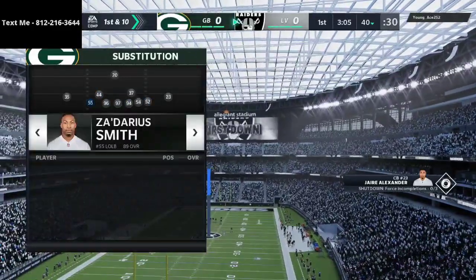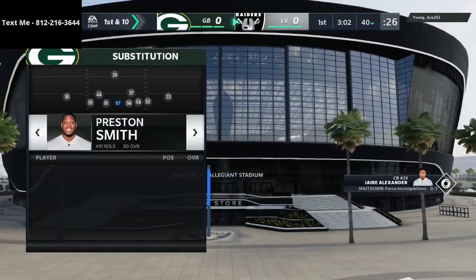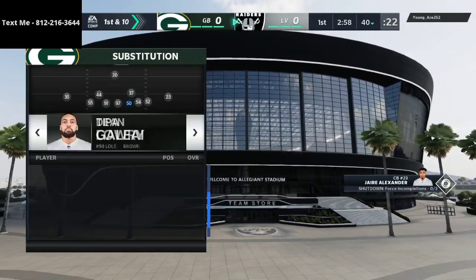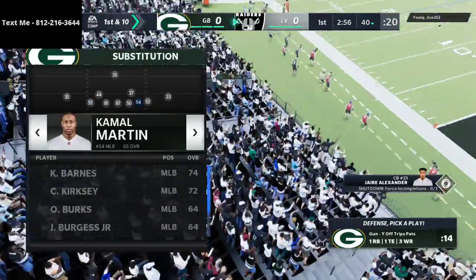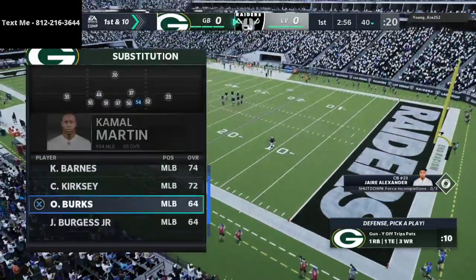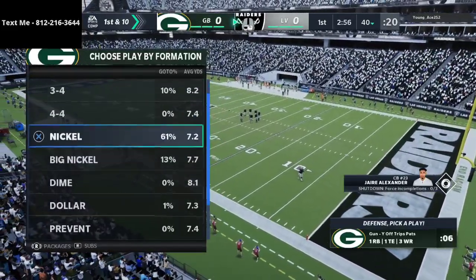On defense, I like to go through and just set stuff up in case I want to go to it. I'll set up my 3-4 bear package, all kinds of different defenses, just to have them available in a situation where I might need them. I've got Ty Summers and Oren Burks, who is also a really good linebacker on the Packers.